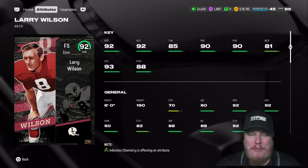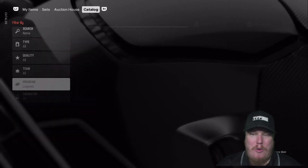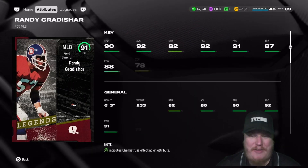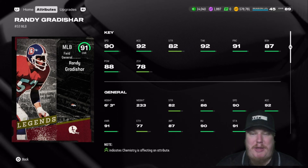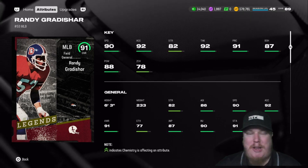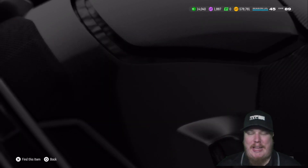We've got two 91 overall Champions. First up, we have Randy Gradishar, the middle linebacker for the Denver Broncos — 90 speed, 82 strength, 92 tackling, 91 play rec, 87 block shed, 88 hit power, 78 zone coverage. What a middle linebacker for the Broncos. Randy Gradishar is your first 91 overall Champion in this week's legends release.